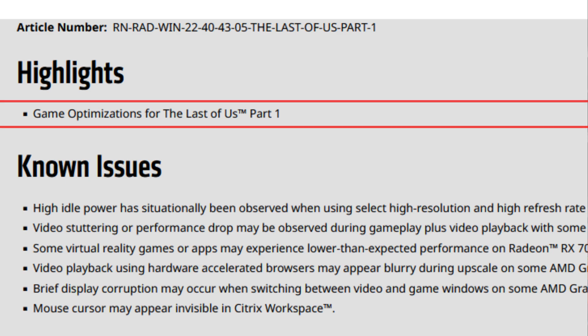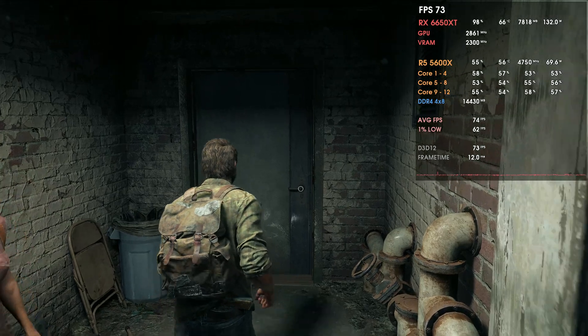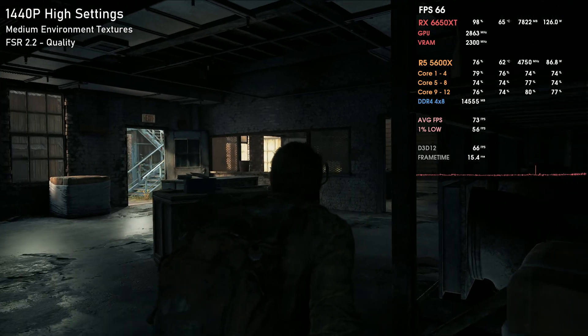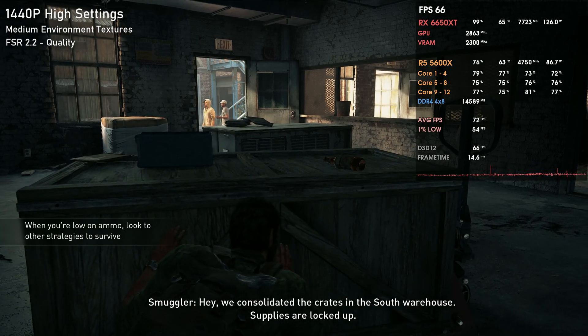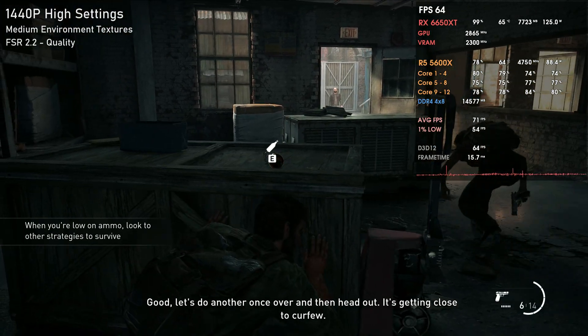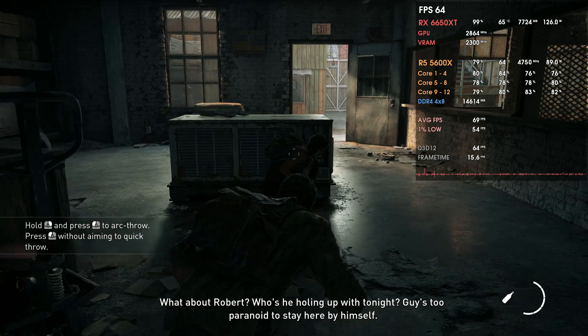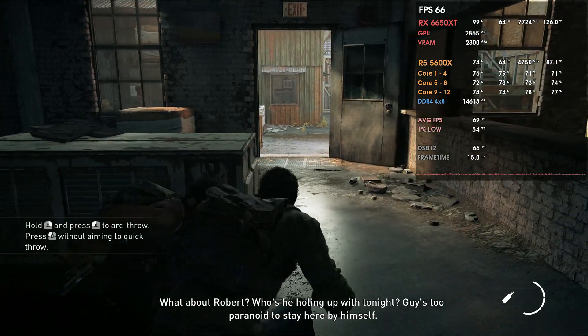I tested those optimizations and even on the 6650 XT it works — better FPS and much smoother than before. For higher-end GPUs like the 6800, 7900 XT, the performance difference will be even bigger. I did not test those GPUs because loading the shaders on this game is just painful — I've never seen such a huge amount of time taken to load shaders in any game.